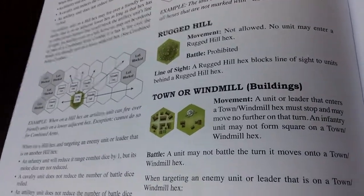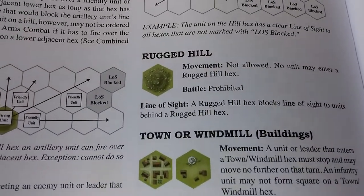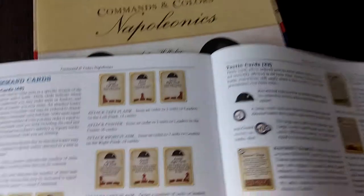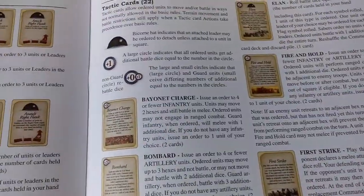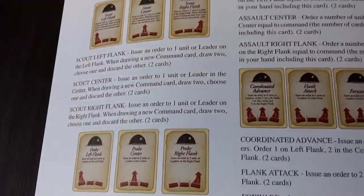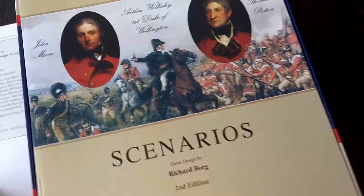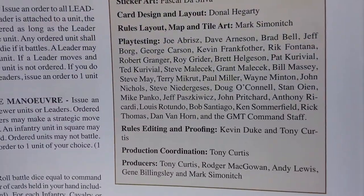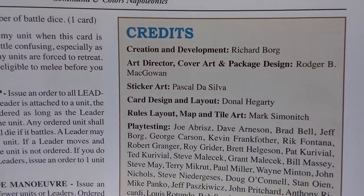We have something about tactics and actions — how we form squares, terrain tiles of course. In this case they are not tiles but the explanation of different tiles: town or windmill, rugged hill, fordable river, stream. We also have combat cards, some card summary — the explanation of the tactic cards in the game, and then the regular ones that allow us to move certain units. And of course some credits — this game wouldn't be released without those people.